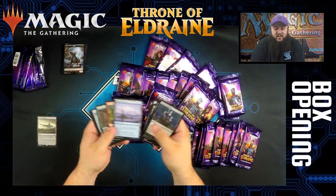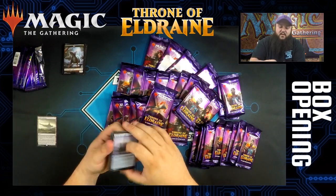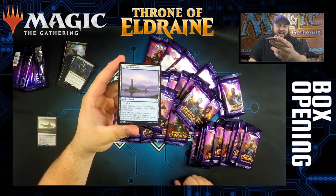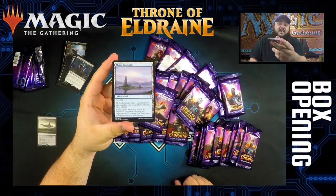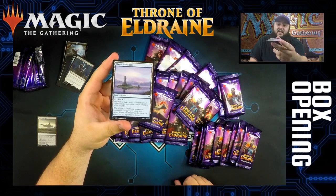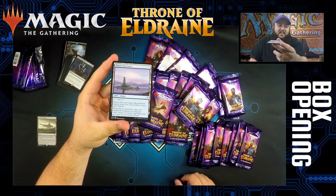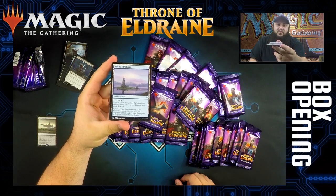Especially if you have someone in your playgroup playing tribal decks, things like Elves. We got a good one — Mystic Sanctuary. The fact that you can fetch this land in eternal formats like Modern, Legacy, or get it in Commander — this card is super, super, super good.